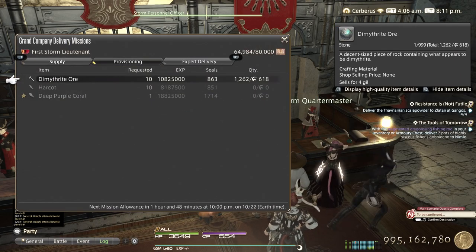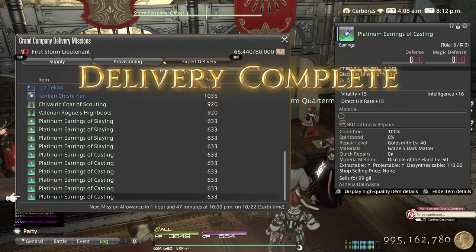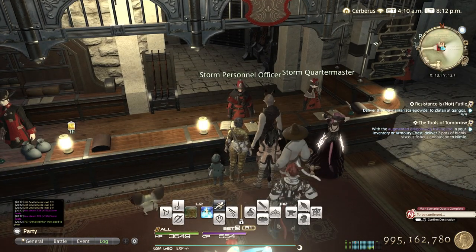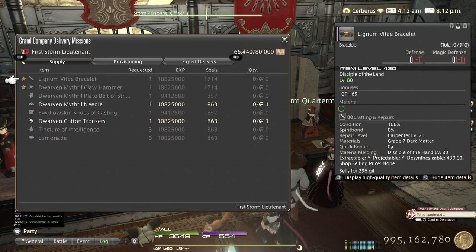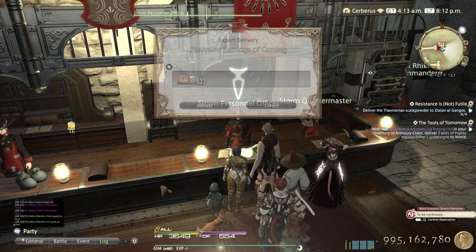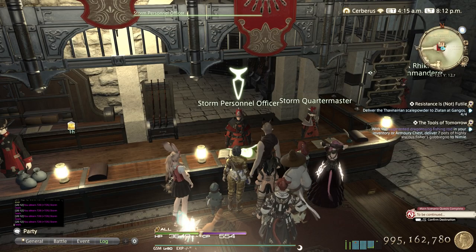Then you just hand in expert delivery - the platinum accessories you just quick synth. It says 633 seals, that's without any buffs. With 15% I'm getting, as you can see in the chat log, 728 per hand-in. Each venture costs 200 seals, so for each of these handed in I'm getting a little bit over 3 ventures per hand-in. So that's really good.